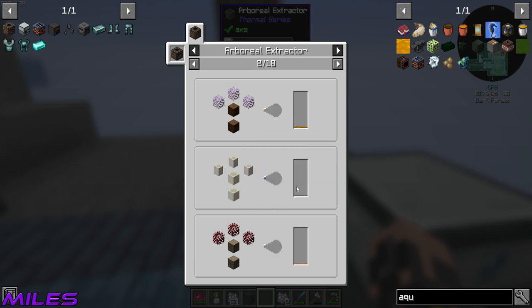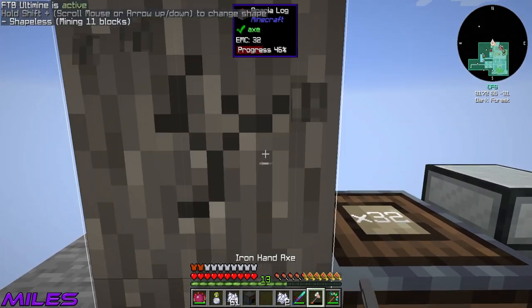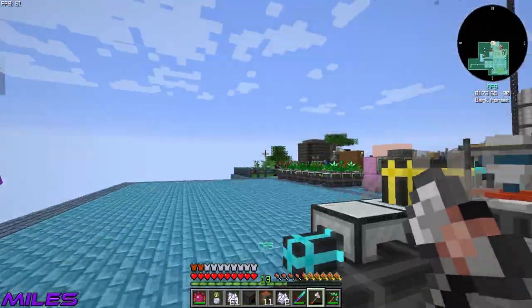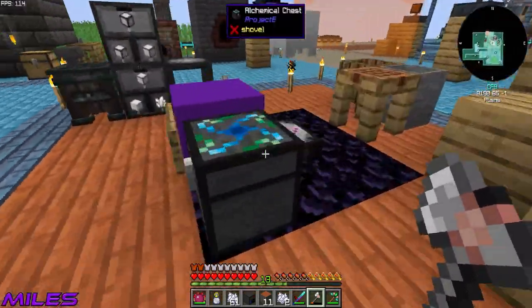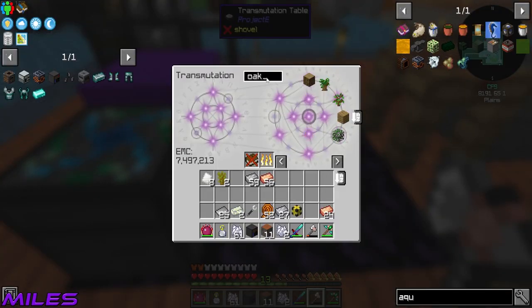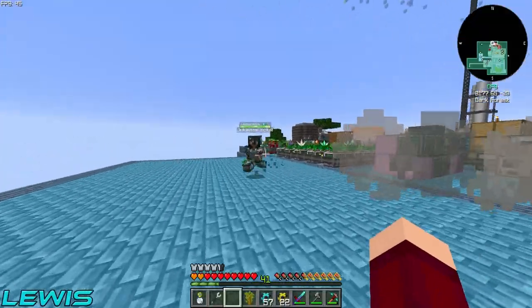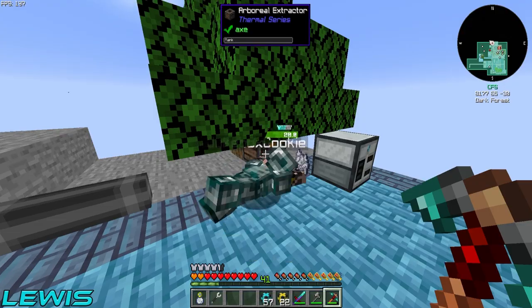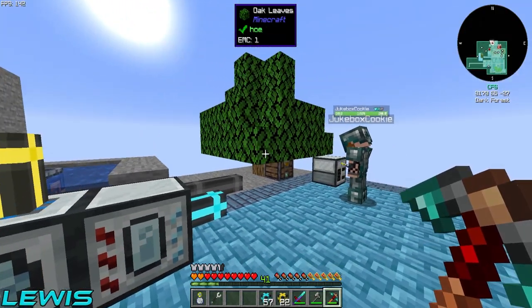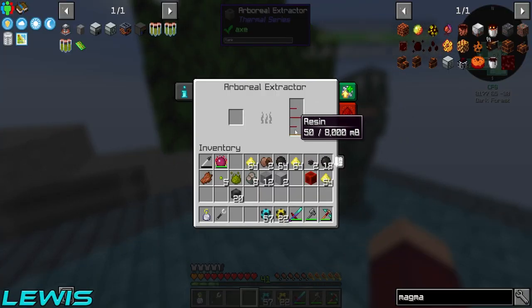We're just running low on liquid oxygen. Look at that — wait, that's latex! Miles, what have you done to me? It's a different tree that I need — that's why! You silly mongoose, go get us a birch tree or a spruce tree. Have you got any? The gas dropper doesn't work on it. Sorry, oh no no no Miles — the joke was not good enough. Bone meal that bad boy — there we go. Mind not swimming on the job, we've got work to do.